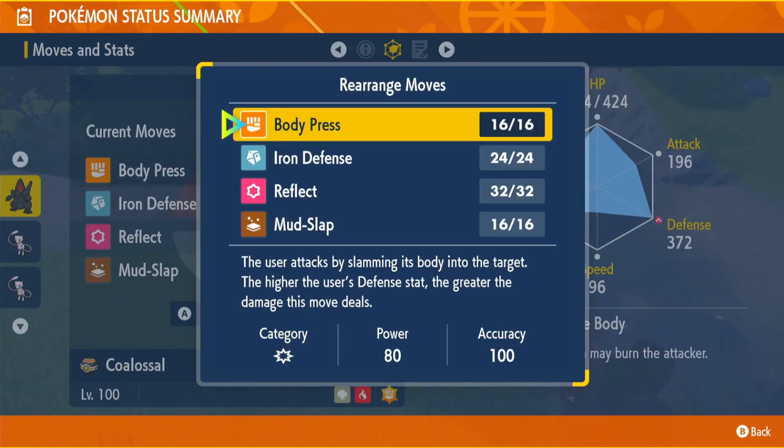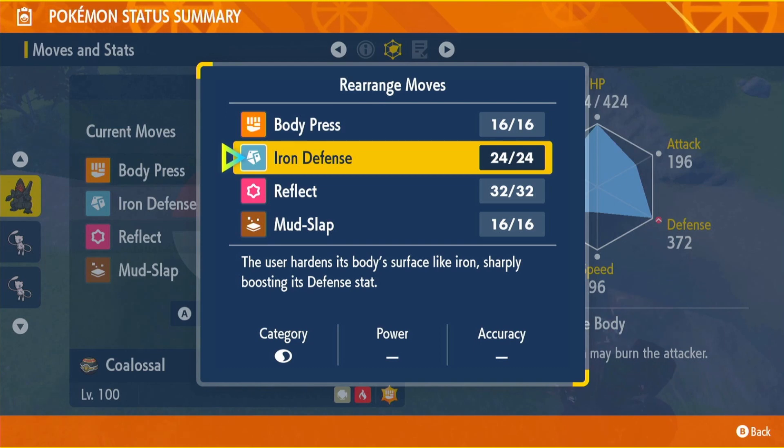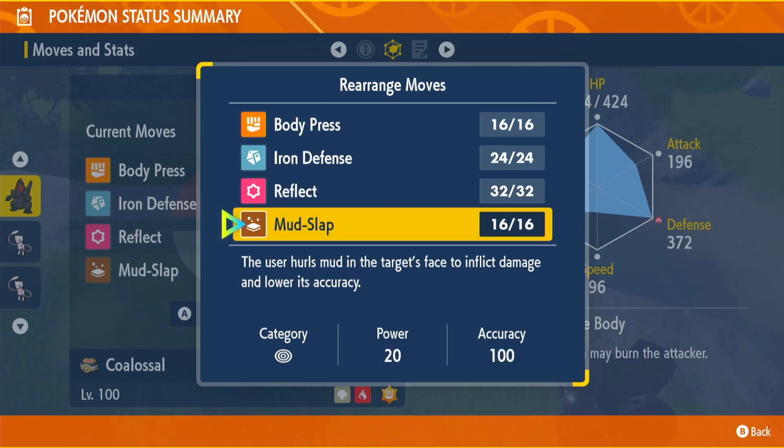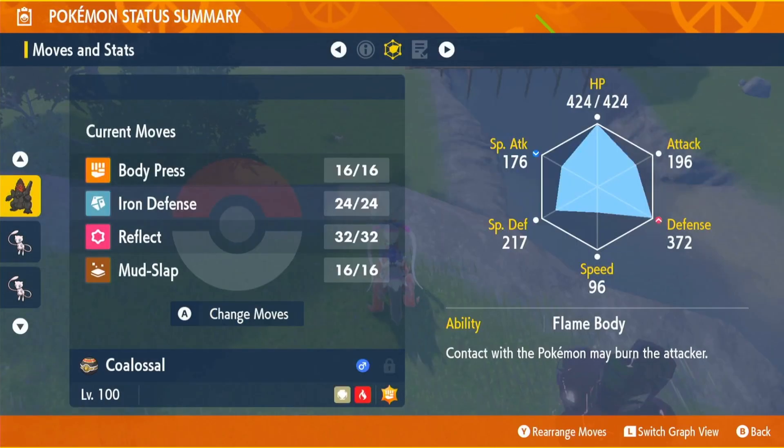Moves are going to be Body Press, Iron Defense, Reflect, and Mud Slap. Body Press will be our main move and it's going to do a ton of damage, especially after we use Iron Defense, because it works off our Defense stat. Use that three times and we do a ton of damage. Reflect increases the defense of our whole team for five turns, which is very good online against physical attackers. Mud Slap decreases their accuracy, and missing attacks on your whole team is very nice. So we've got multiple options to nullify those physical attackers.